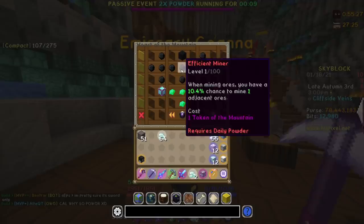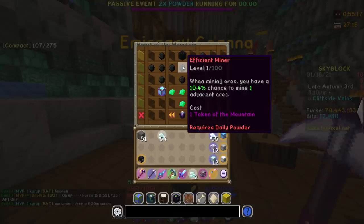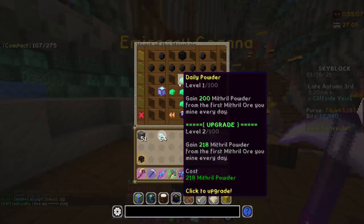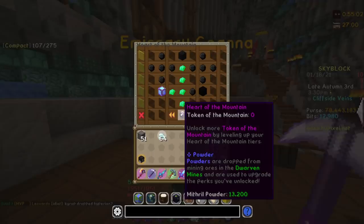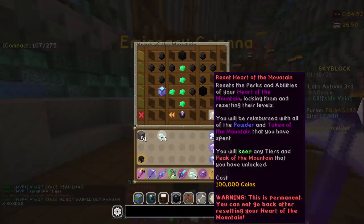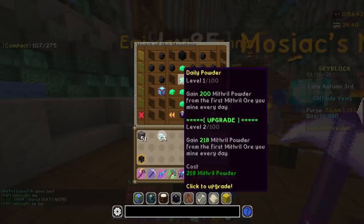So I have two more tokens and new forgeable items. First thing I want to do is get Efficient Miner. This perk is insane — when mining ores, you have a percent chance to mine adjacent ores, and as you level it up, it becomes more than one block beside it. So I definitely want to start dumping a lot of my powder into that. I also need Daily Powder at least at level one to reach Efficient Miner. I have 13k powder — not bad — so we're just going to dump it all into Efficient Miner right now. I got to level 18. I might even reset it and grab powder from mining speed, titanium, and sandium and dump that into Efficient Miner, but overall I'm happy with this for now.